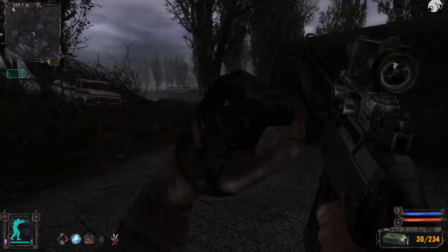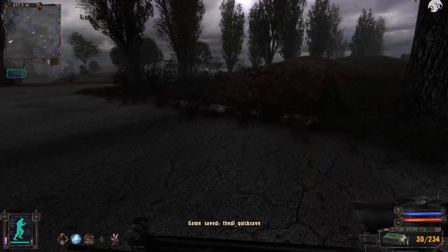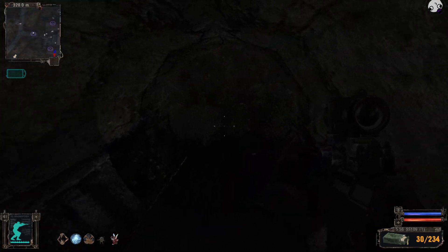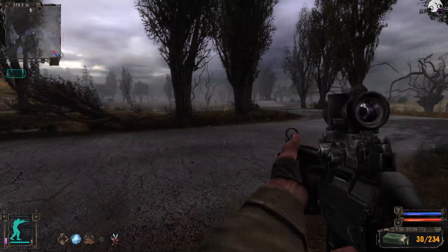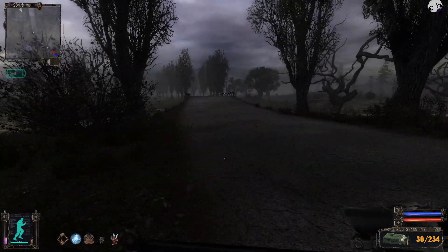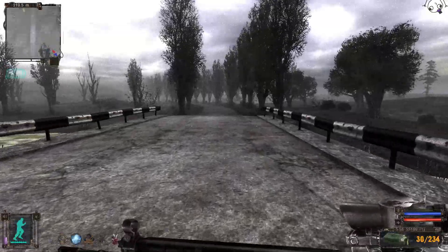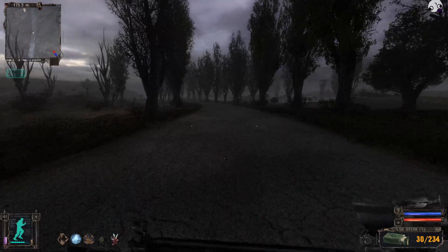Now I want to switch back to my rifle because I'm going to run into more enemies. Can I loot this cache? Nope, there's nothing in it. I'm just going to leave all those caches because I'm pretty much set for the rest of the game — I got the weapons I want, enough food and all that good stuff. Every now and then caches can have good artifacts in them, but I already have a decent set.